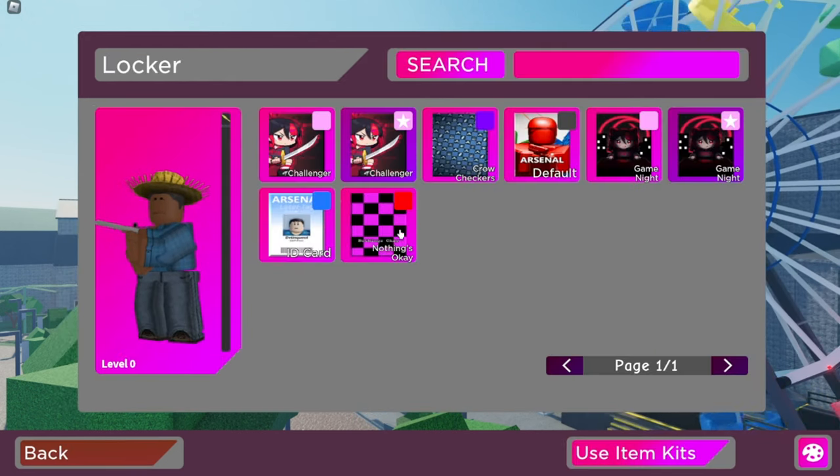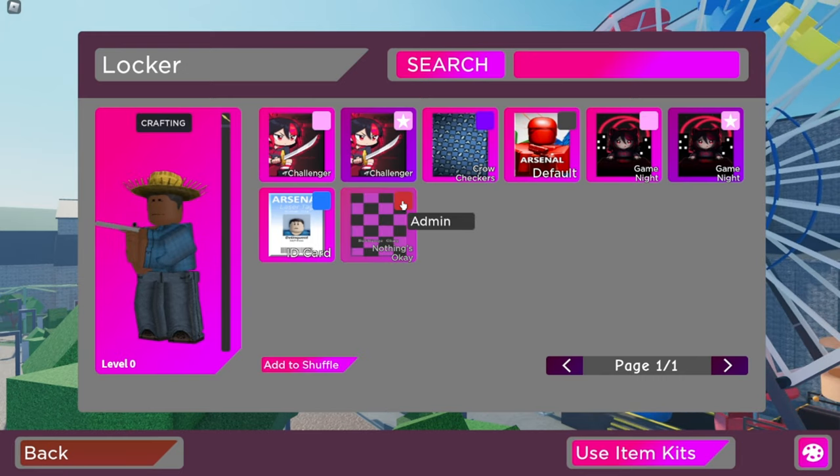Here, you can double tap the card that you want to select, which will make it so that's what people see when you kill them.